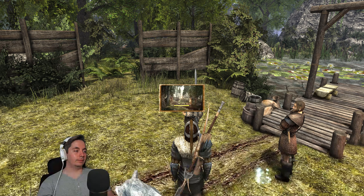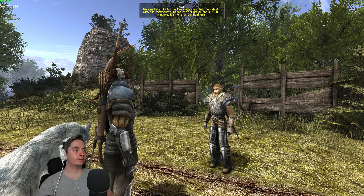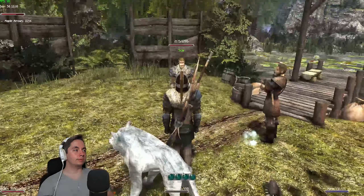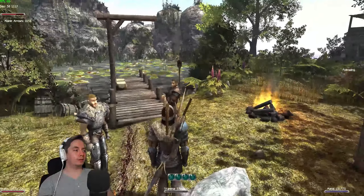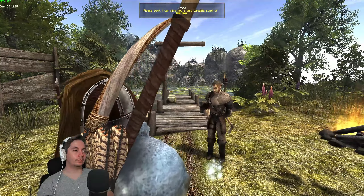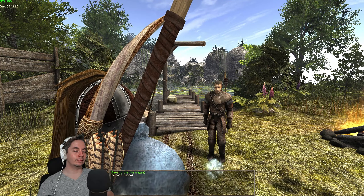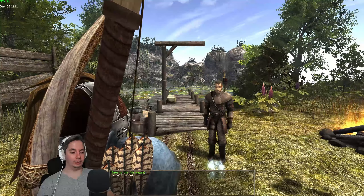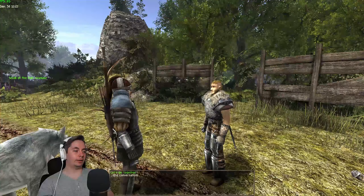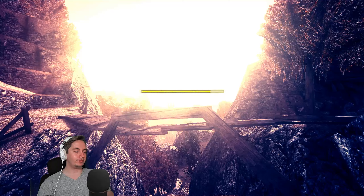Now we have a choice. Scar says we can deliver Vasco to the fire mages, or we can forget all about this — essentially it's not our concern. There are two options: if you release Vasco, this is none of your business. You get 500 experience and a scroll of Fire Rain. Let's also quickly check the other option.